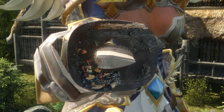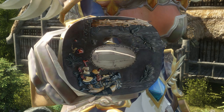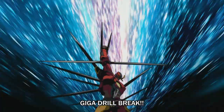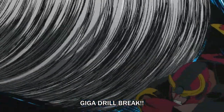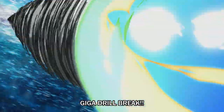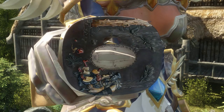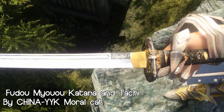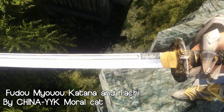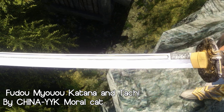The handguard kinda looks like there is a red-skinned fellow enjoying some tea and crumpets, and then suddenly a blue-skinned asshole with a giant drill for an arm came to mess things up. There is also another set of weapons called Fudu Biu Katana and Tachi by China YKK Moro Cat.